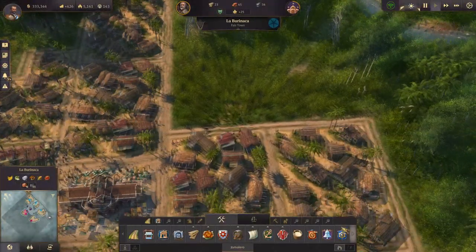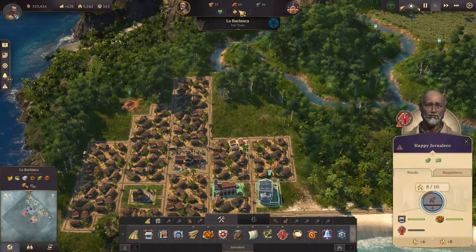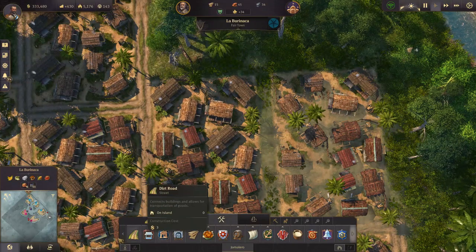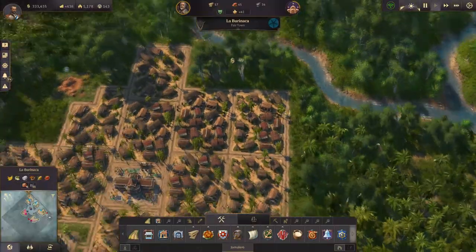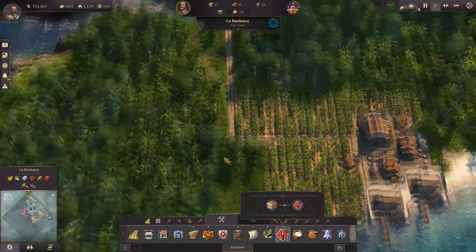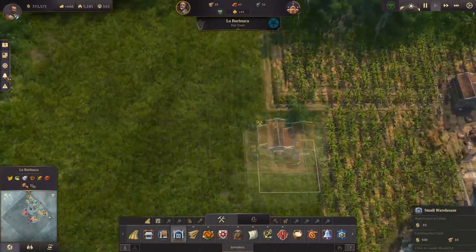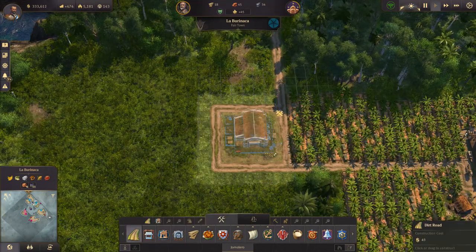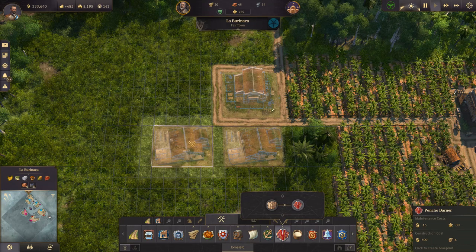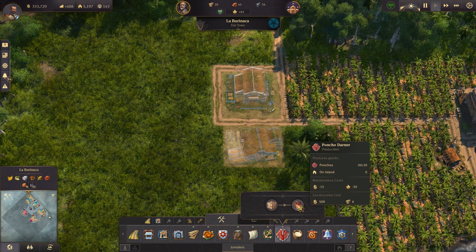To get to the next tier in the new world we need ponchos, so we need to start building those up. But we should probably get our workforce up a little bit more first. Let's lay down some more houses here and fill in this area. Don't forget your roads. Now we're ready to build the ponchos. Let's get rid of some of this jungle — we'll go into blueprint mode, lay down this warehouse, wrap it around, then we need the poncho workshop. It's kind of like the knitters workshop — like worker clothes — so 30 seconds for wool and 30 seconds to make a poncho. We'll add two for now.